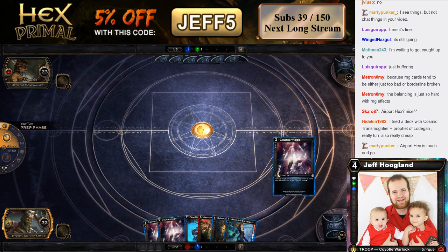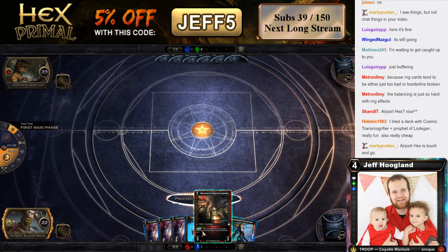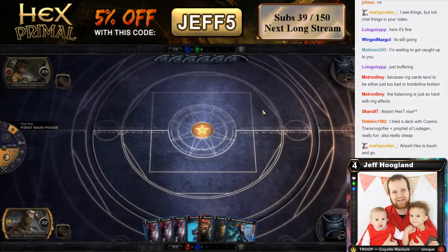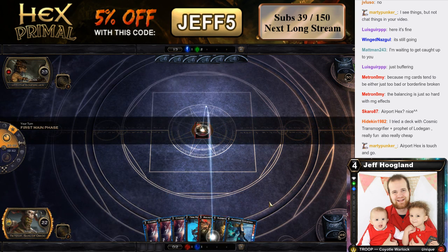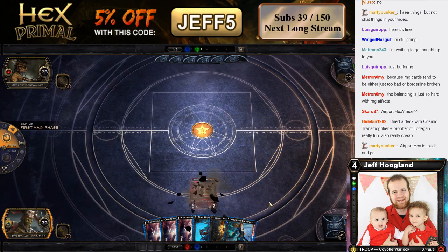Airport Hex is in fact such a savage. Well, if we run a couple of shards off here, we might have a chance — like if we draw running shards the next two turns. We can tunnel these guys and then Azure Fate Sorceress in response to them coming down if we hit shards.